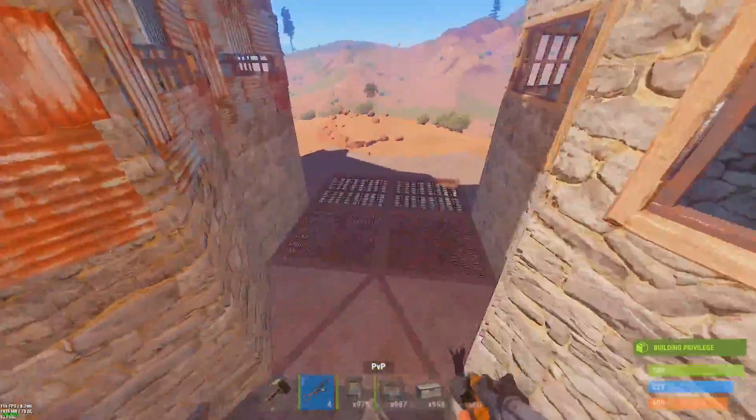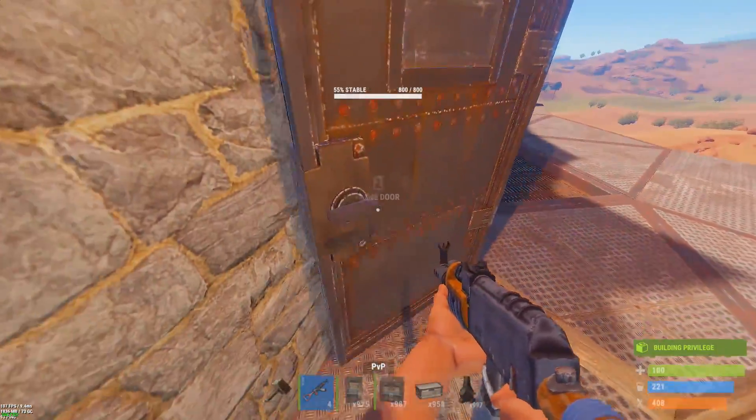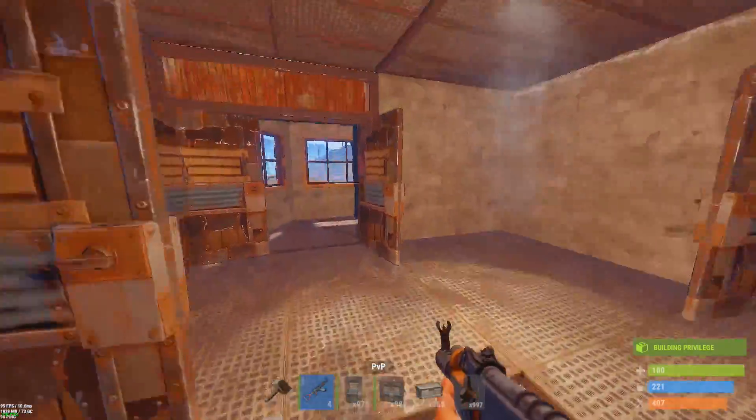We'll come back over here — that's what I'm calling the flank tower. You can see we've got double-stack grills for the large furnace, so it's a little bit better protected than just having one wall above it.